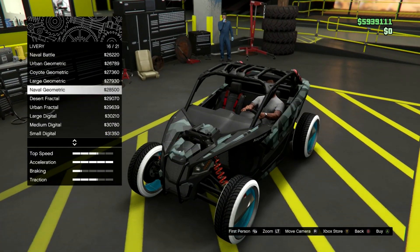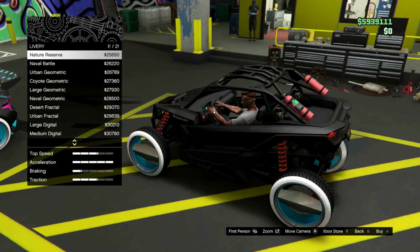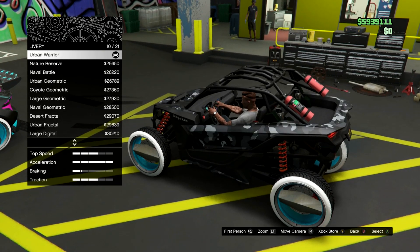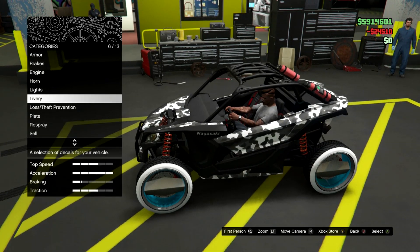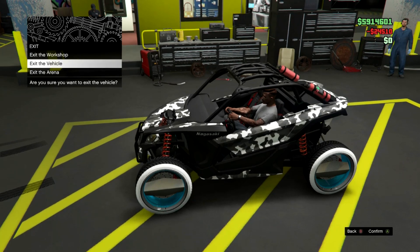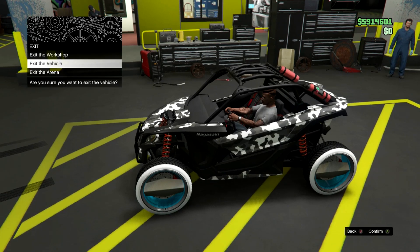What you want to make sure first is that you have your spawn location set to your bunker. If it's on your bunker, it's perfect. All you want to do is spawn into your bunker, so click Start and then go find a new session.